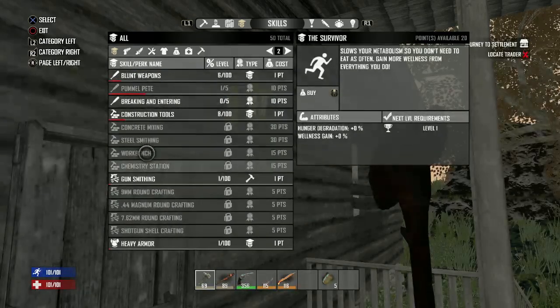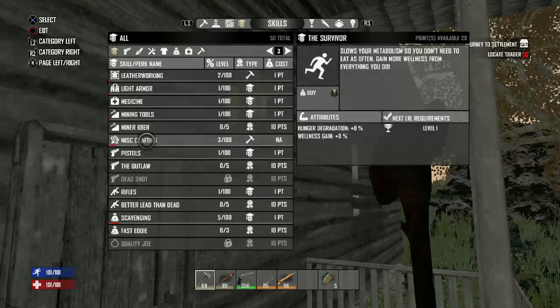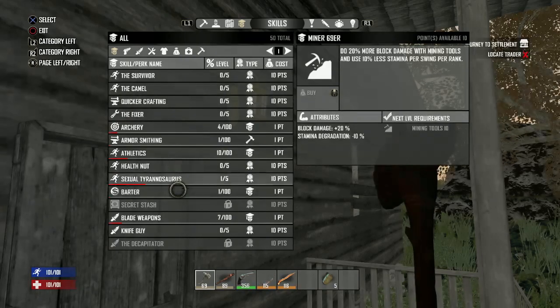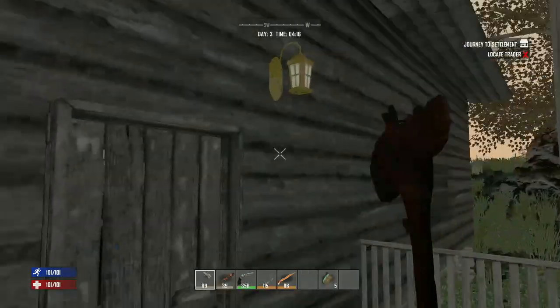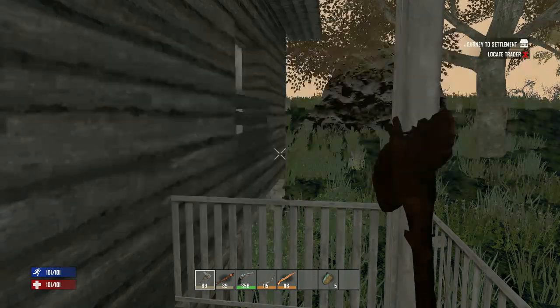I'm going to spend 10 into Minor 69er and then I'll put another 10 into Sexy T-Rex. All right, so in today's episode we are now a cowboy.